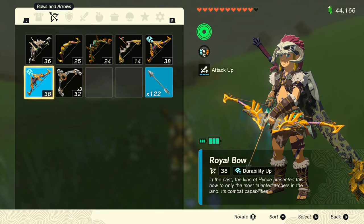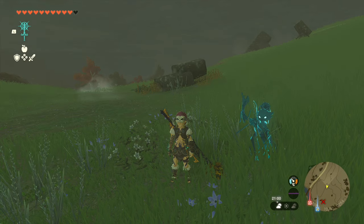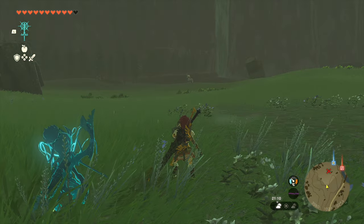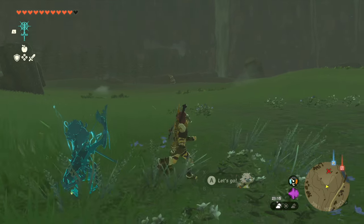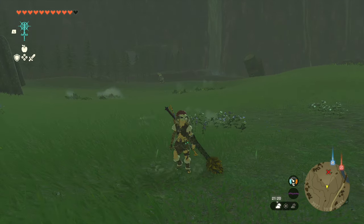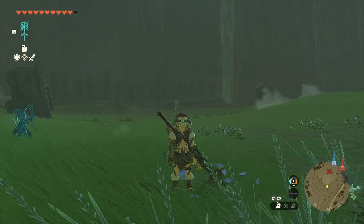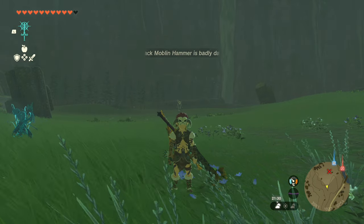Any bow is fine, but there is one type of ammunition that I'm going to highly recommend that you bring along, and that is the Keese Eyeball. You're going to see how effective this is from behind on this guy during this fight. The idea is to mostly be defending his attacks. When he does a charge and then has to stop at the end of it, that is when you're going to whip the bow out, put a Keese Eyeball on it, and release it at the back of his head. That's going to stop him in his tracks and make it so that you can mount him. Mount him, hit him on the back of the head with the Lynel weapon, and that is how we are going to win.